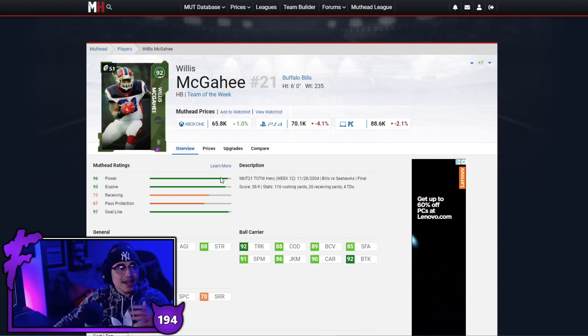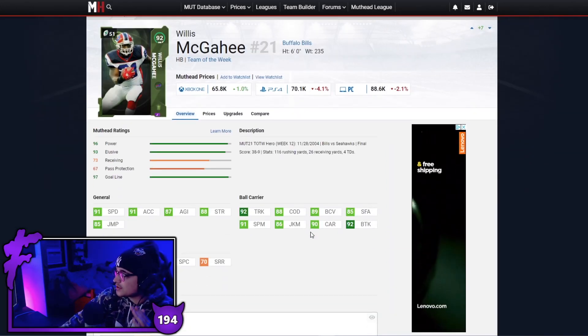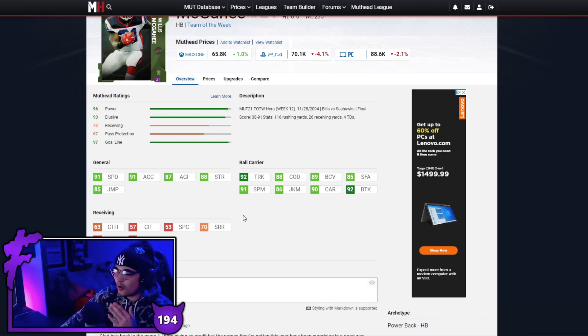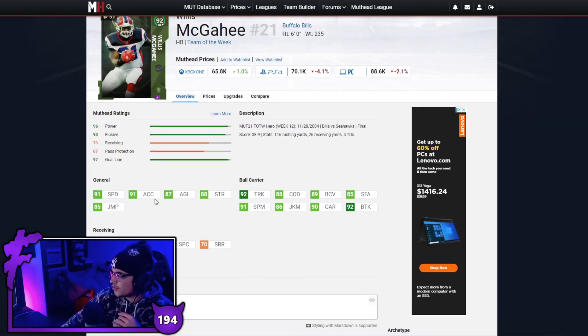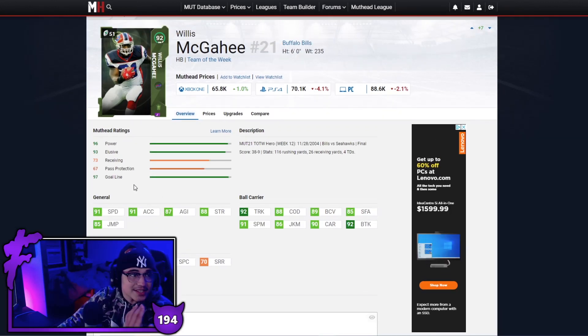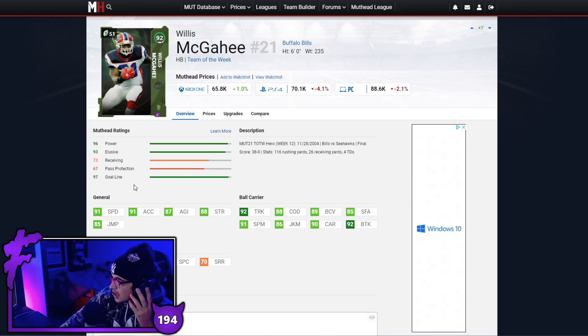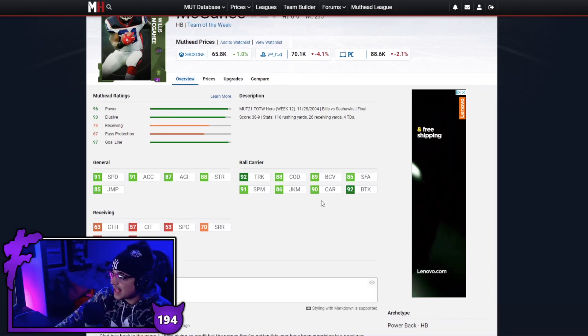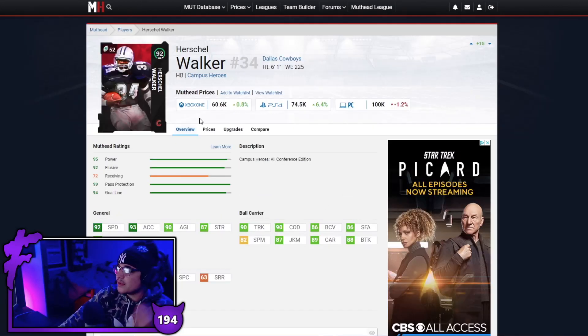Next up we have one of the running backs I hate to face the most and that is Willis McGahee. This card is just so annoying to face because he's always breaking tackles, always running dudes over, and for some reason even with 92 speed this guy has breakaway speed — he finishes those big runs. Willis McGahee is one of the better running backs in this game in general, and at 65k this card is just amazing.